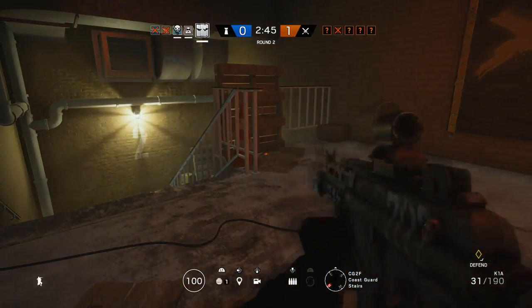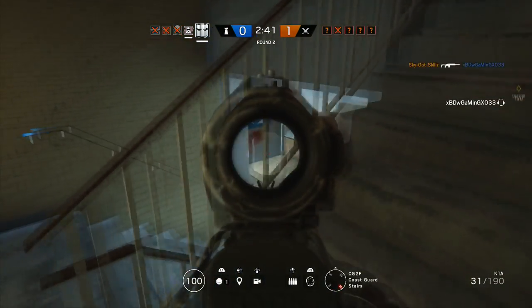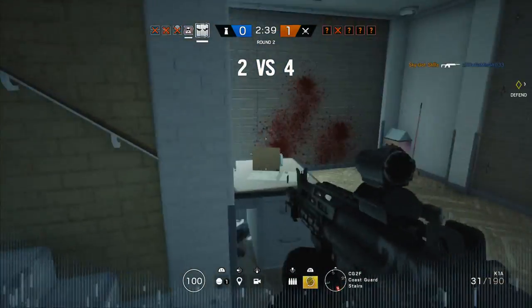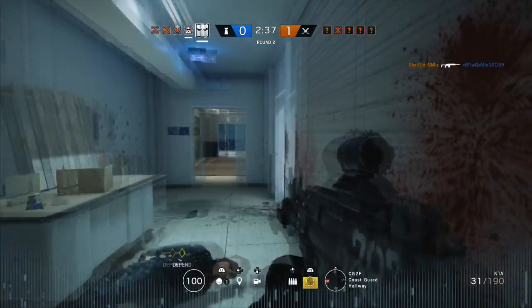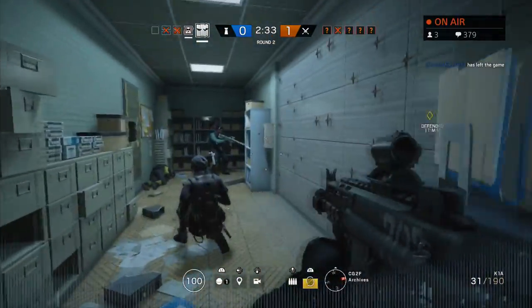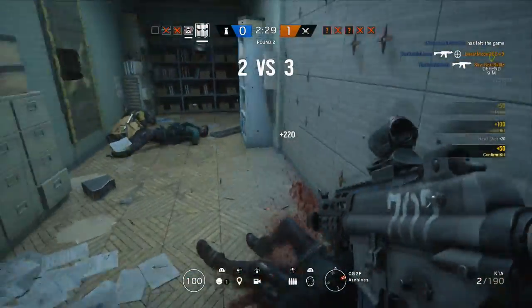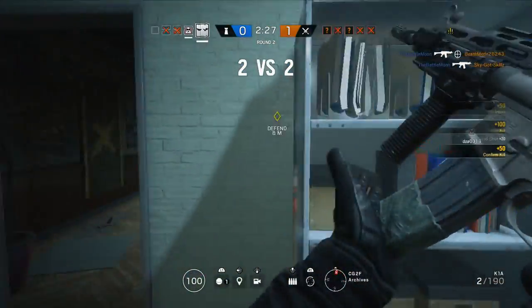The remaining people in that breaching area will then flick their sights over to me and start trying to kill me. This gives my team time to regroup or flank them as well, and it also just runs down the objective clock. When enemies are focused on you and not the objective, either your team can attack them while they're distracted, or you can just let the timer run out and win the round.